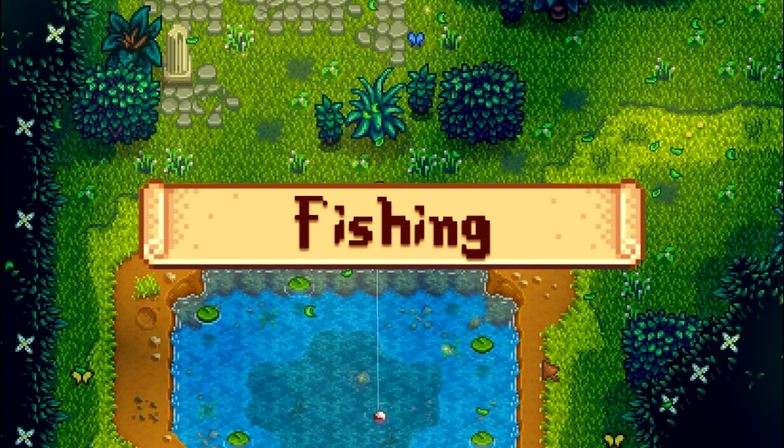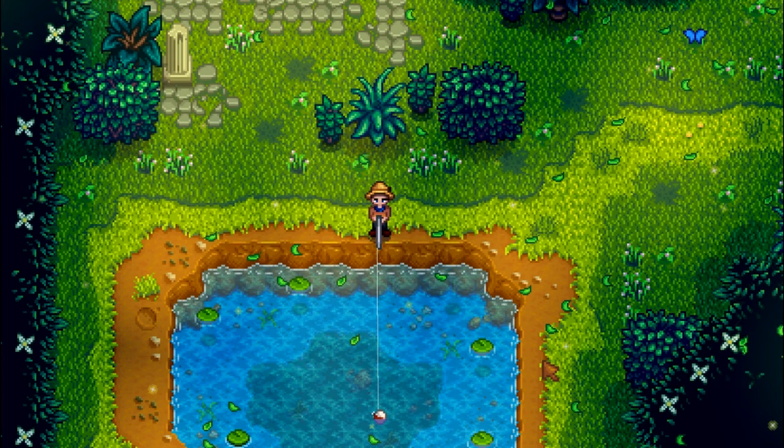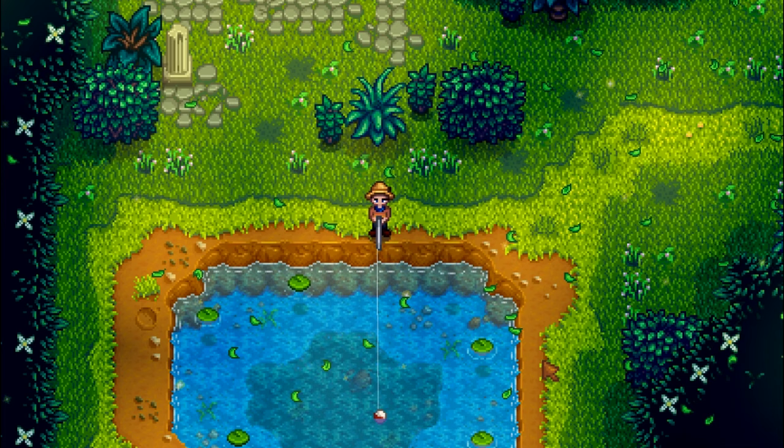Fishing is a go-at-your-own-pace skill. Go fishing more if you want the money, and if you don't enjoy it, there's plenty of other ways to make money. If you do want to fish, the ocean will yield the best profit unless it's raining between 6am and 5pm — mostly due to the red snapper being found in the ocean in the rain and being only worth 50 gold. In that case, fish in the mountains.